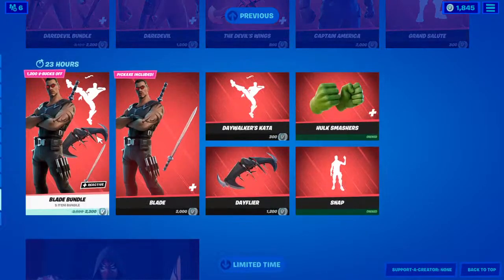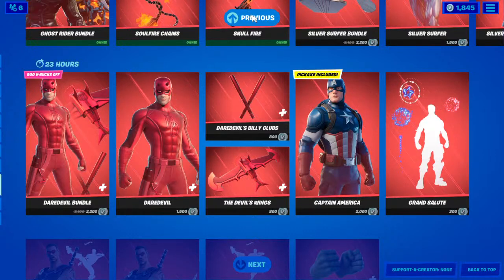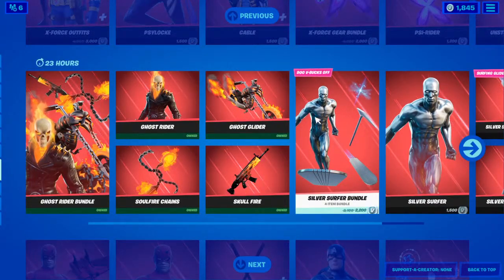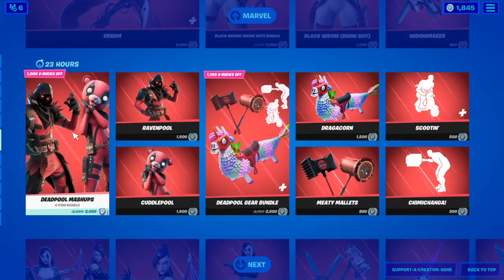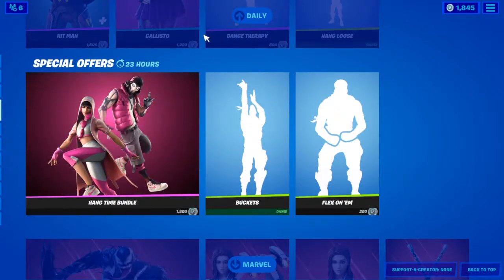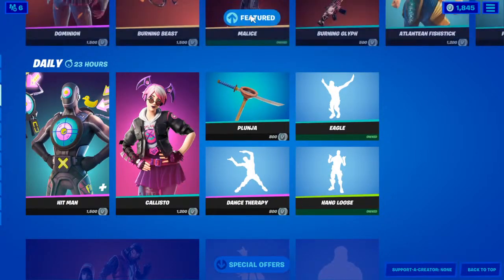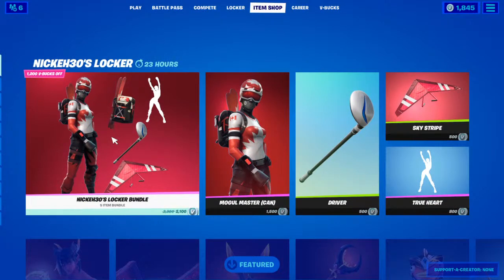Let's take another look — we still have the Blade bundle with the Hulk Smasher pickaxe, Deadbolt bundle, Steve Rogers Captain America bundle, Ghost Rider bundle, Silver Surfer bundle, X-Force gear bundle, Deadbolt bundle and gear, Venom, Black Widow bundle, Hang Time bundle, Hitman, Callus, Dominion, Malice, the Atlantic Fish Stick, and today's Moogle Master locker bundle. That's the item shop for today guys. I hope this video was good — if it was, make sure to double like and subscribe to our YouTube channel. See you next time.